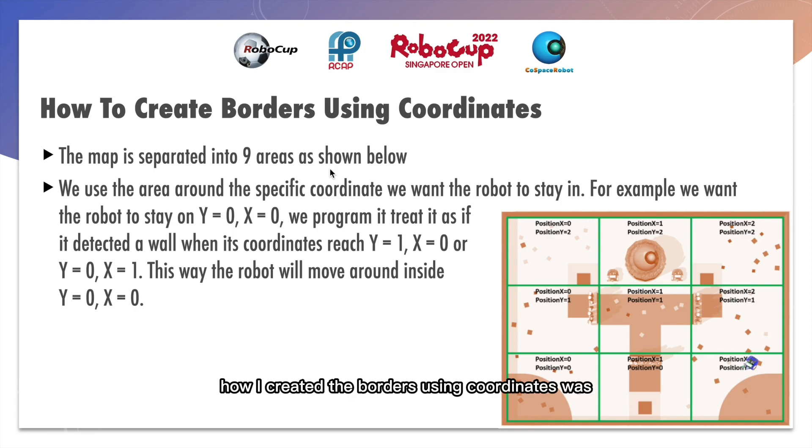How I created the borders using coordinates was: I took the coordinate that the deposit was in and made it so that the robot would treat the surrounding coordinates as walls. For example, taking position x0 and y0 — when the robot reaches position x equal to 0 and y equal to 1, it will turn around, face towards position x0 and y0, and move towards it. The same applies when it reaches position x1 and y equal to 0. It will then move back to x0, y0, wandering around that area until it eventually goes into the deposit box.